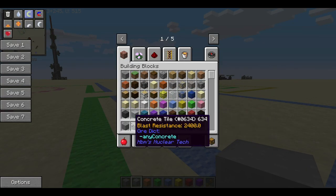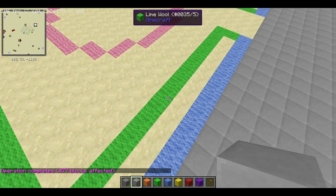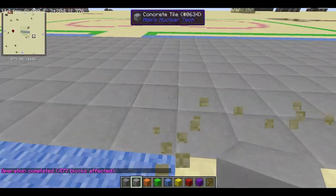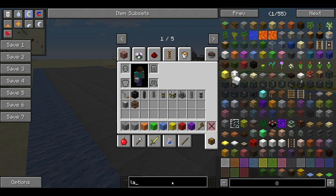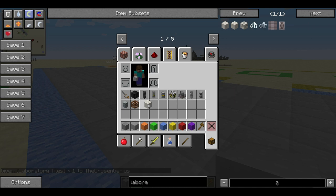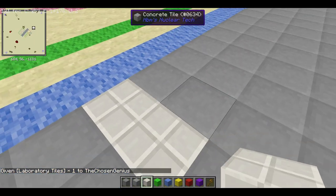Stay tuned for that. The floor is now made of concrete tiles. Concrete tiles are arguably the best, although there is also something called the laboratory tiles, which are also pretty good and actually look more like a lab.